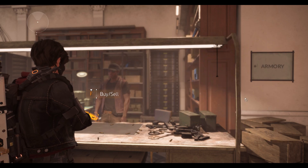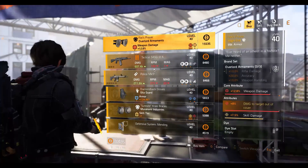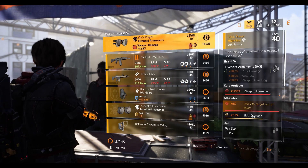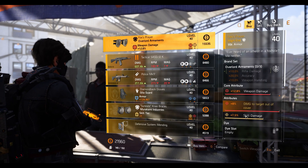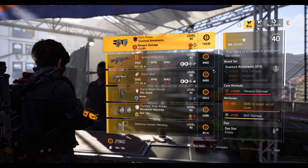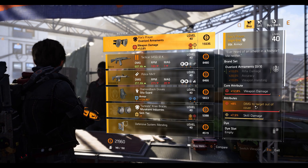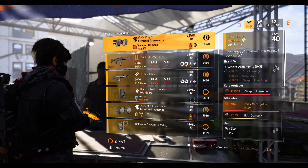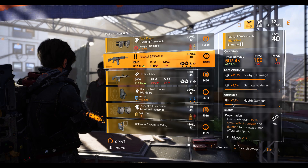That's it for the clan vendor. At the Theater Settlement we have a Fox's Prayer — wait, it's got skill damage on it! I actually want this. I do have space, so I bought it. We've got skill damage 7.5%, 12.8% weapon damage. The reason I wanted the skill damage is to throw a Fox's Prayer on a skill build — that damage to target out of cover is multiplicative and will multiply your skill damage as well. You can use it in a hybrid build. Next is the Tactical SASG-12K shotgun with 11.5% shotgun damage, 8% damage to armor, 7.5% health damage, and Perpetuation talent.